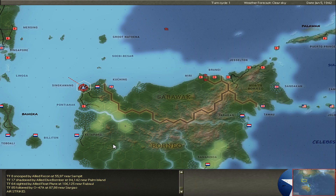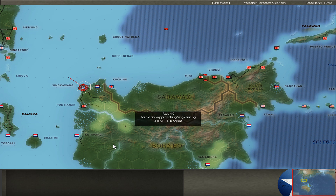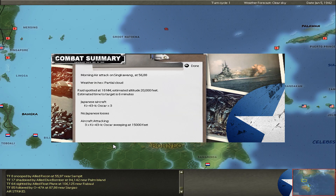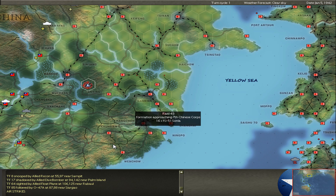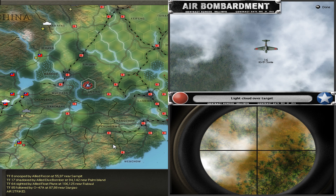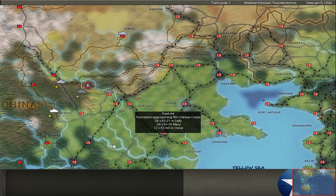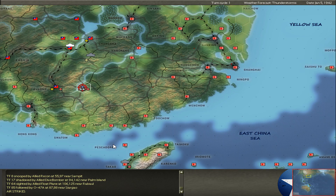I sweep in here. Last turn I attacked this airfield, bombed it, and killed three or four Dutch bombers on the ground. I hoped maybe Jochen tried to defend this airfield, but it looks like he gave up completely. So my sweeps are without any result.